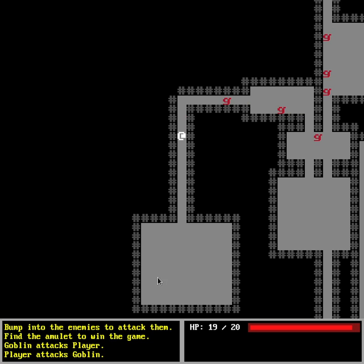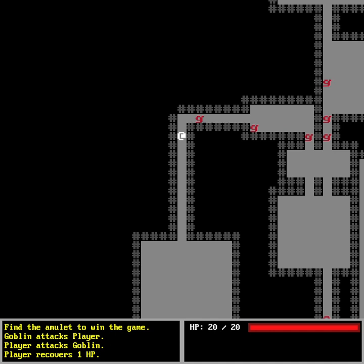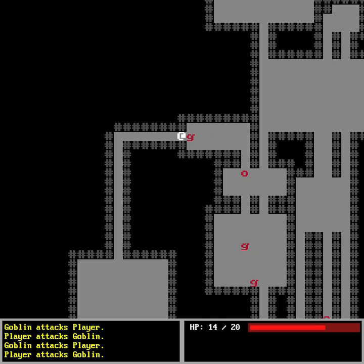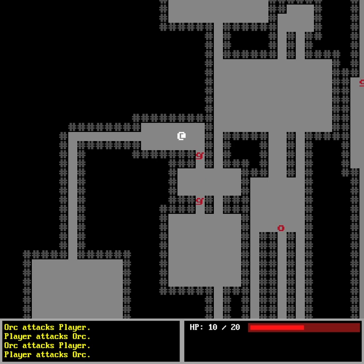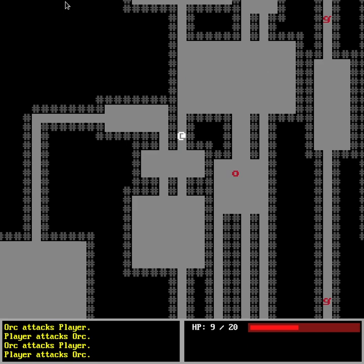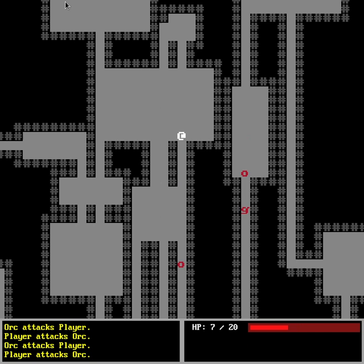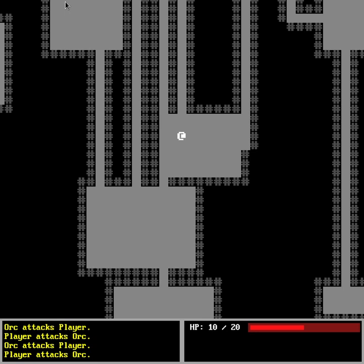I'm going to attack this goblin — it dies because it only has one HP. You can also see in the log that it attacked me and I attacked it back. If I press space, it means I rest and I get one HP. Anyway, all the enemies are going crazy towards me. The player is really strong right now and can kill all of them. Some goblins have two HP, so they're a bit harder to kill.